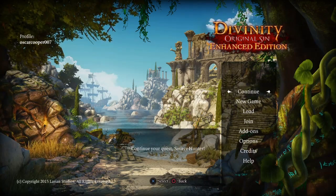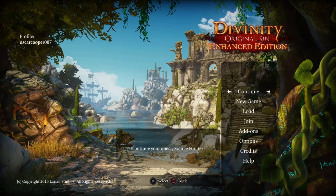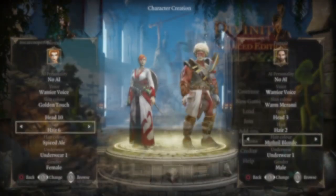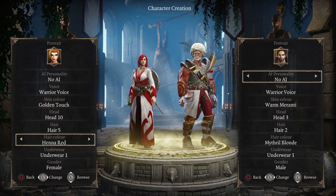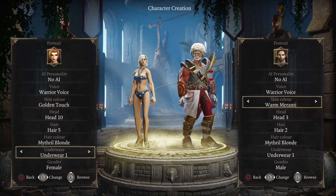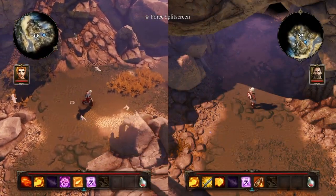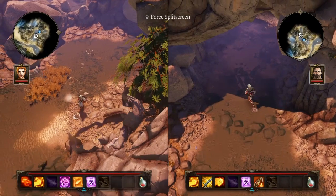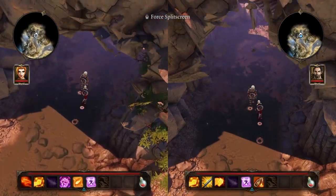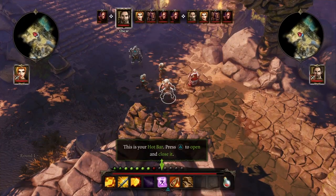Okay, so here we are — Divinity Original Sin Enhanced Edition. Finally we get this game on the PlayStation 4 with a nice high-end graphics sheen over the whole thing. I watched footage of the PC version and this looks as good as the original did on a decent PC, so that's great. Now if you don't know much about this game, this is a really big hitter — it's one of the full price games on the list, probably the only one. It's an RPG with turn-based combat, with emphasis on exploration, character development, all set in a sort of Witcher style universe, where you and a partner travel around solving a crime at the beginning, but it very quickly flips to a full-blown massive RPG in the line of Skyrim.